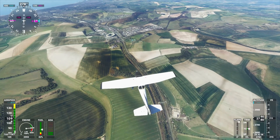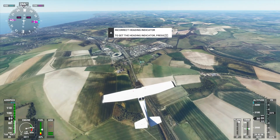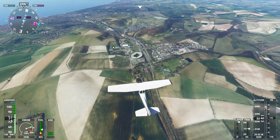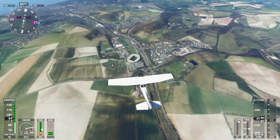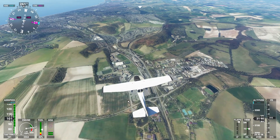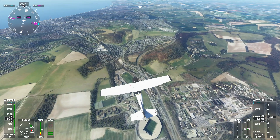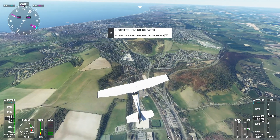Coming over Falmer here - Falmer, other than having a football stadium, also hosts two universities. We've got the University of Sussex, which is this massive complex here, and the University of Brighton here, which has more campuses further into Brighton. So there you go, going over the Amex now - it's not looking all that spectacular. I wonder if that can be improved at all with a little bit of manual caching.